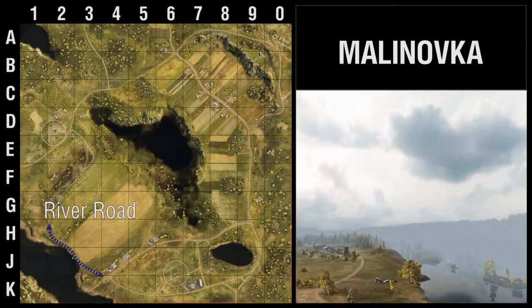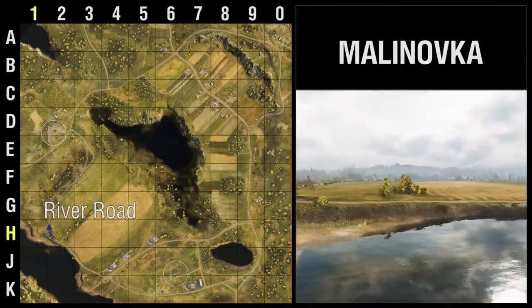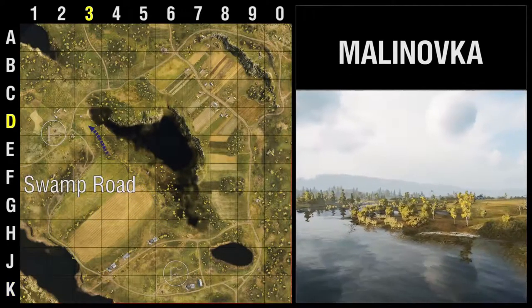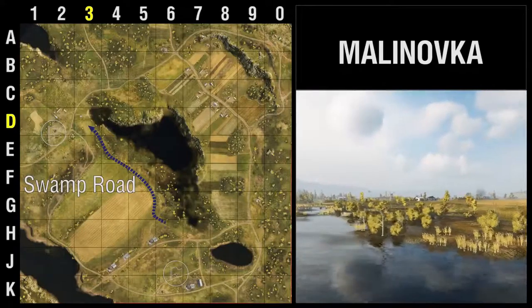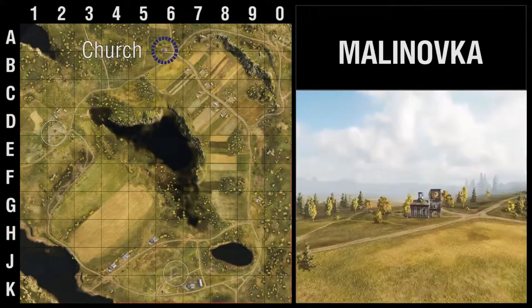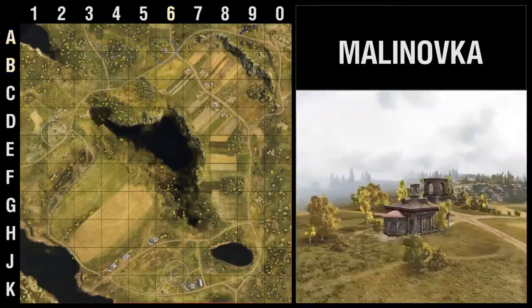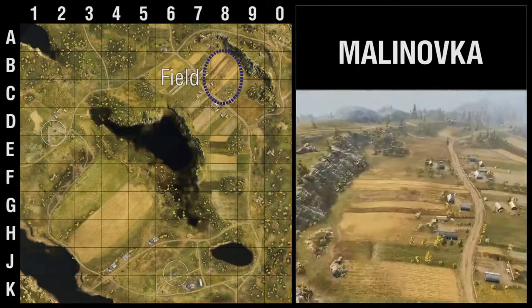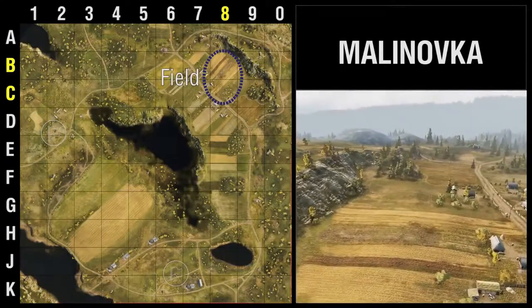The first area is the river road. It starts at H1 and ends at K3. This road is tricky. The other one is the swamp road, which starts around D3 and mangles its way around to H6. You've also got a church squatting up there around A6 and B6. You've got the hill itself at A9, and you've got open fields around B and C8.